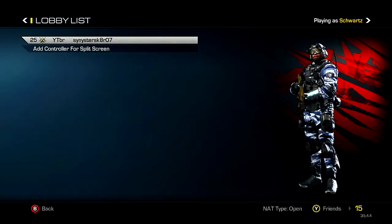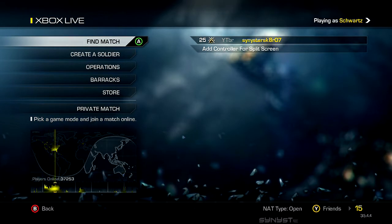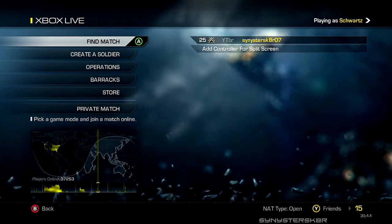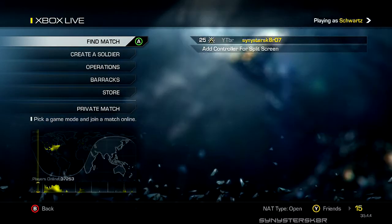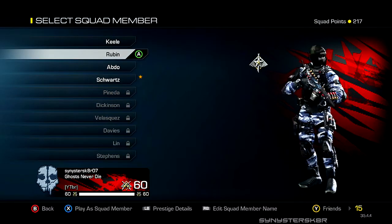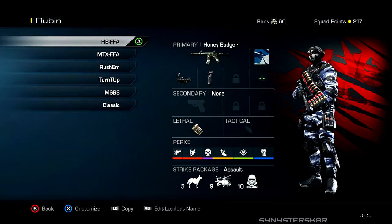Hey guys, Sinister Skater here. Some of you were interested in seeing my best creative classes for Call of Duty Ghosts, so today I've got about nine of my favorite classes that I like to use. Without further ado, let's get into it. We'll start with my Reuben class — these are the default names I have for it.